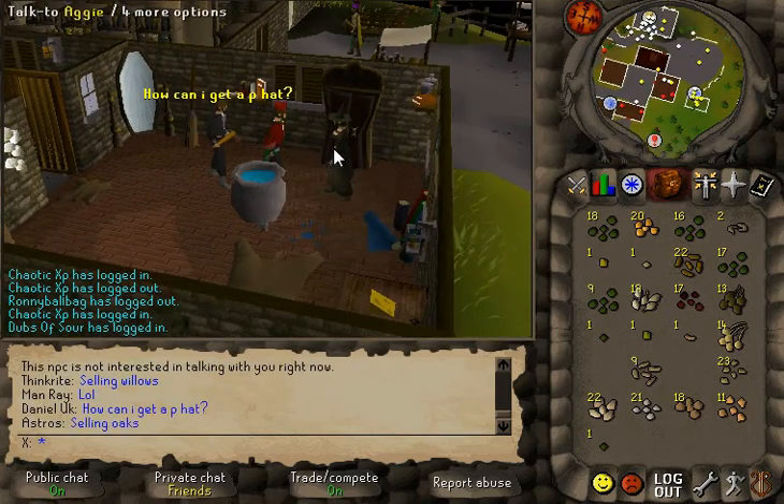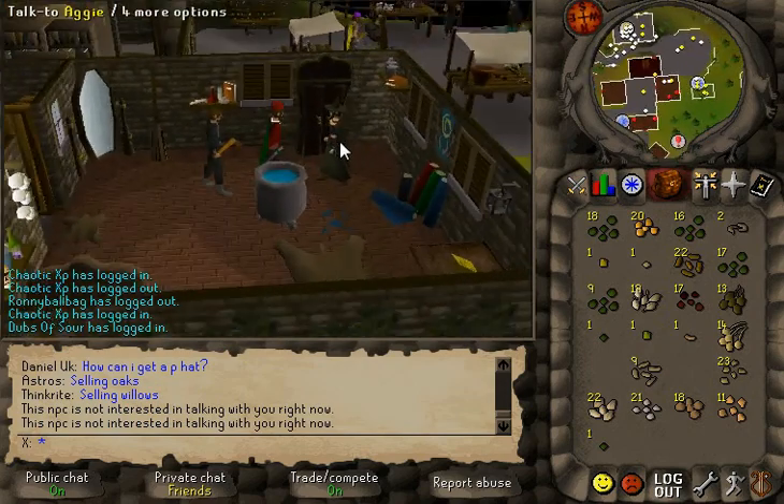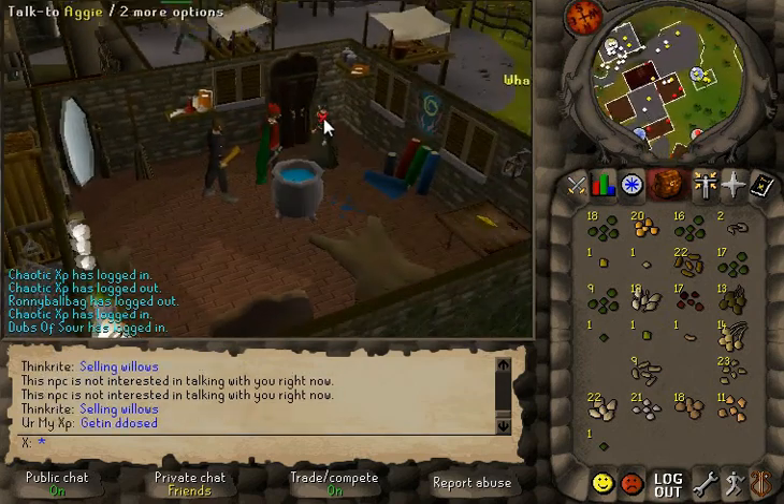All the dialogue is missing from Angie. She does not talk to you at all. She's supposed to make you dyes, as we're all aware.